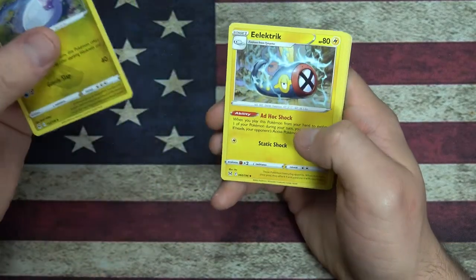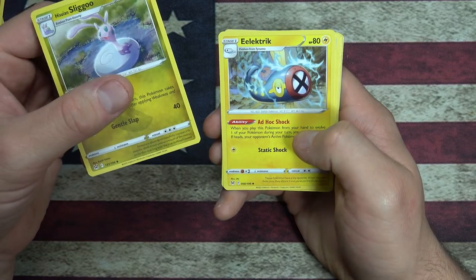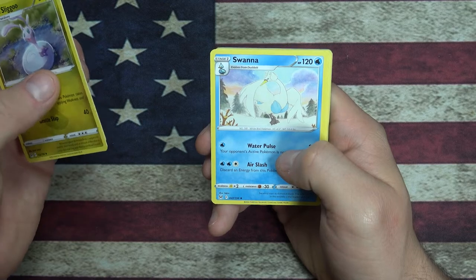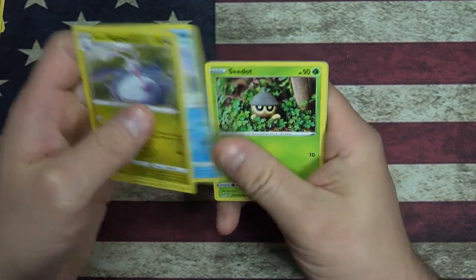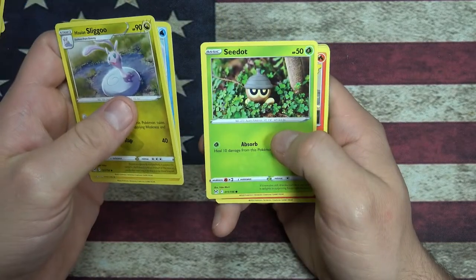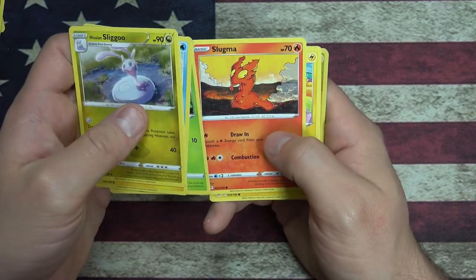Hisuian Sliggoo. Uh, electric... it is an Eelfish Pokemon. Oh what is this? A white bird - so it's Swanna, it evolves from Ducklett, like a goose. It's got a little Seedot, a little acorn guy. Slugma - a lot of love for the little Slugma.